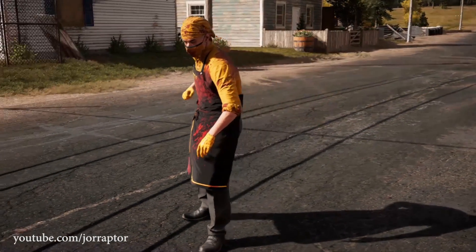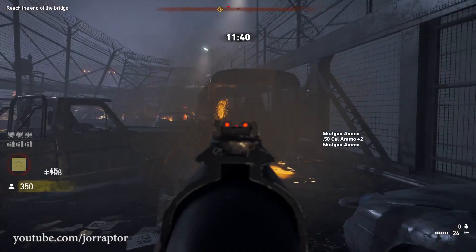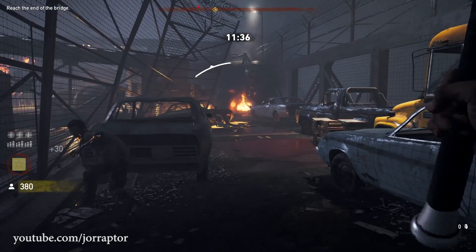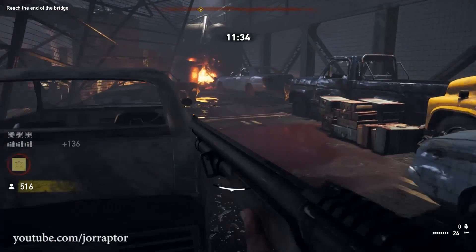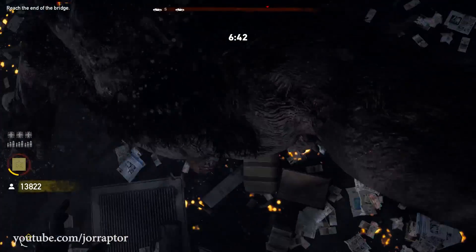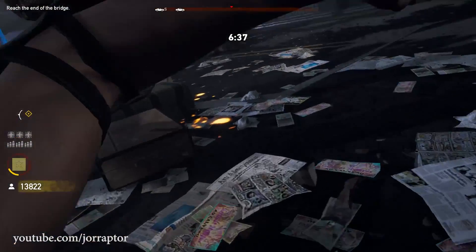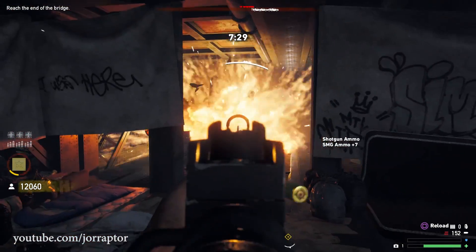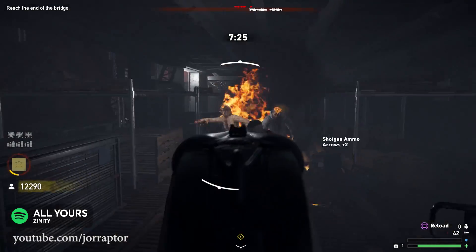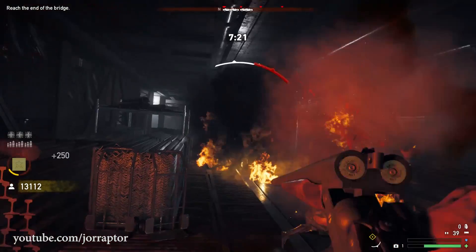It can be pretty hard to unlock these new items for the main game in the Dead Living Zombies DLC, that is out now as part of the Season Pass or as a standalone download. You first have to go through the level and then you can select the score attack mode once you finish it, in which you need to go back to that level and get a certain amount of points by killing zombies.